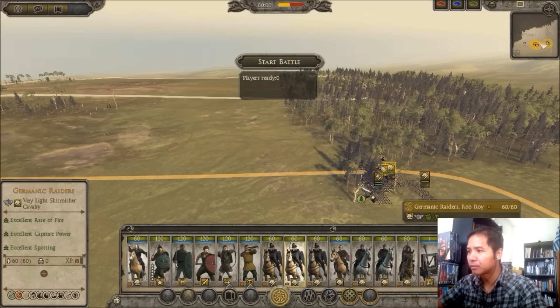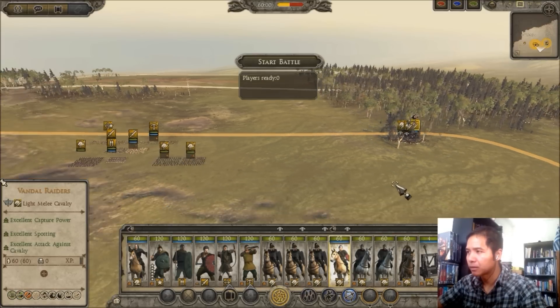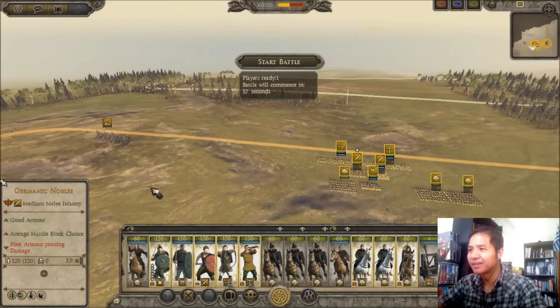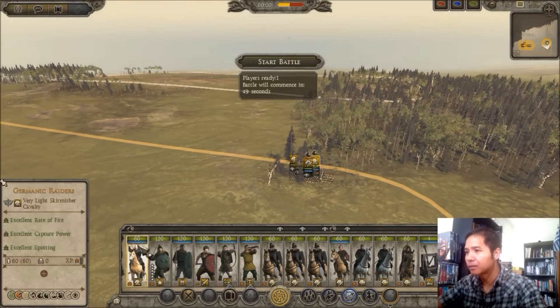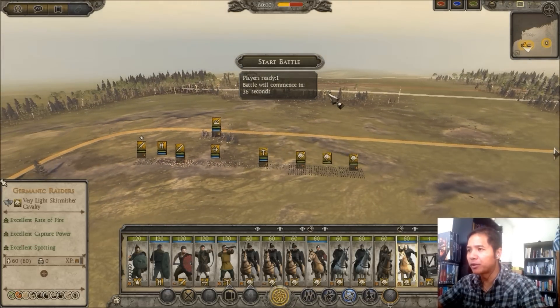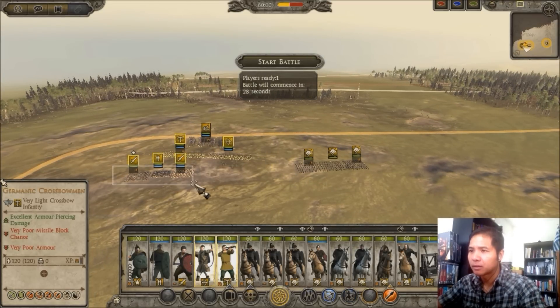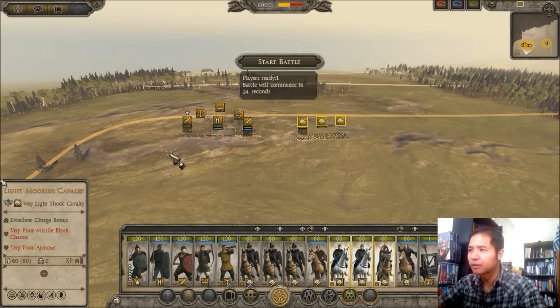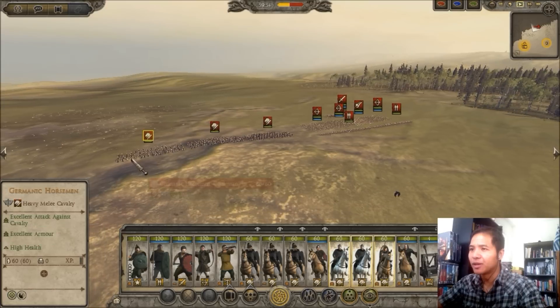Maybe I can ambush them. That way he won't see them coming — maybe. There we go, I'll slide him back over here. The army bar doesn't like me, the morale bar doesn't like me. No bows! Let's look at this monstrosity. Oh, my artillery is going to be firing. Germanic horses — we both have Germanic horses, it looks like. Germanic spears.